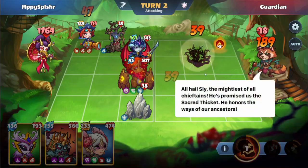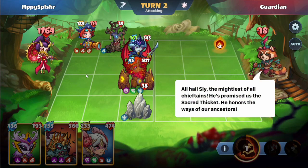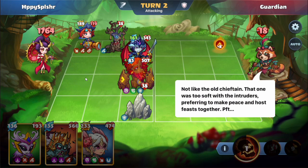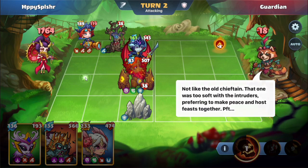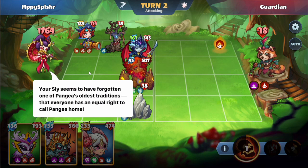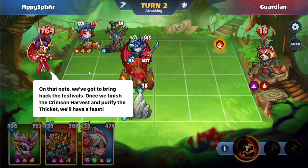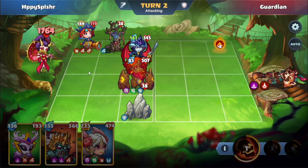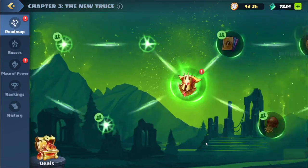Grace has seven extra attacks because of clearing out the bushes. All hail Sly, the mightiest of all chieftains. He's promised us the sacred thicket — he honors the way of our ancestors, not like the old chieftain who was too soft with intruders, preferring to make peace. Your Sly seems to have forgotten one of Pangea's oldest traditions: that everyone has an equal right to call Pangea home. We've got to bring back the festivals — once we finish the crimson harvest and purify the thicket, we'll have a feast. Okay, so that was Guardian. We'll head back to the roadmap and continue.